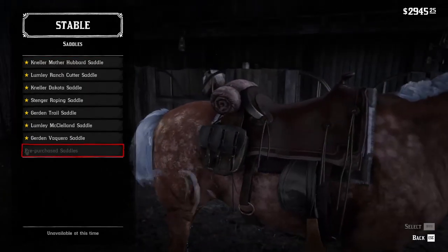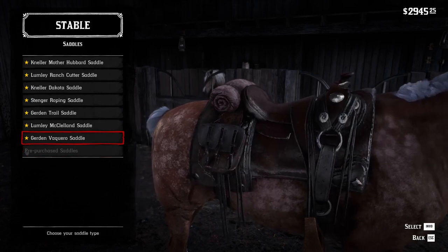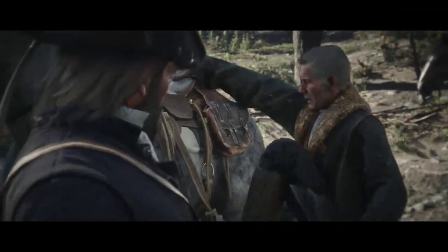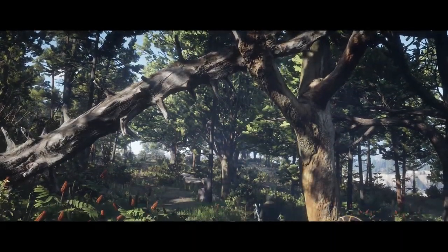You can take this opportunity to buy better horse equipment. Anyway, once the quest is completed, get back to camp with Hosea, so you will be closer to the Arabians you want. Now that you have everything in place, it's time to get the special horses.